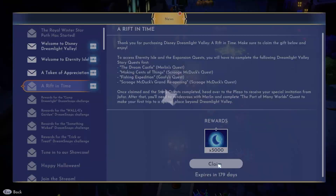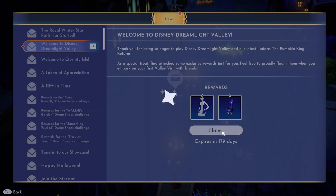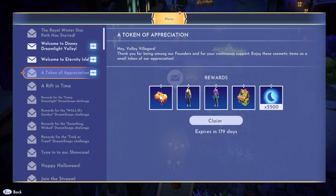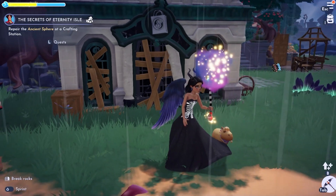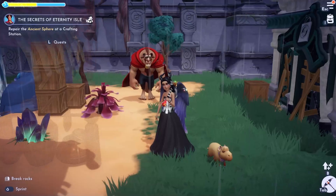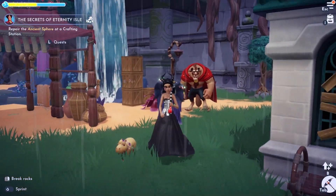Check your in-game mail to receive gifts for purchasing and/or updating the base game, as well as gifts for purchasing the DLC. You can receive two new companions: the capybara and the jester monkey from these rewards. I adore the capybara — it has Rapunzel-styled hair with braided flowers as well as its little tail.